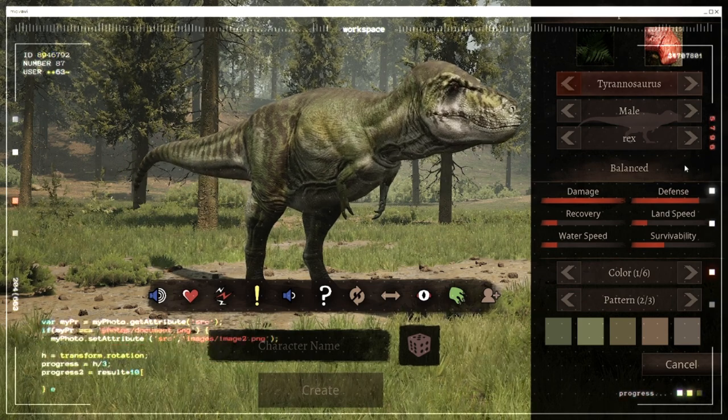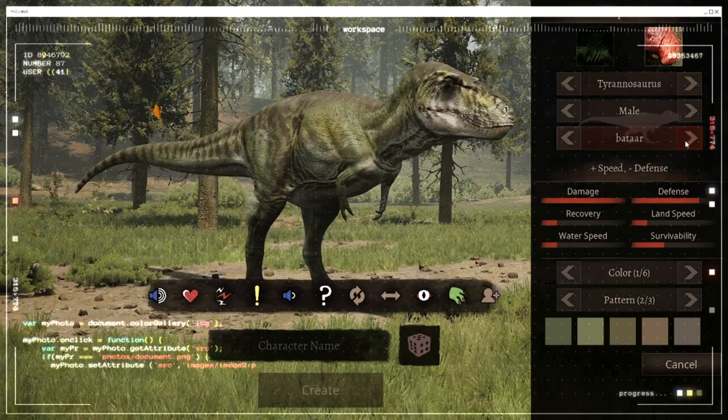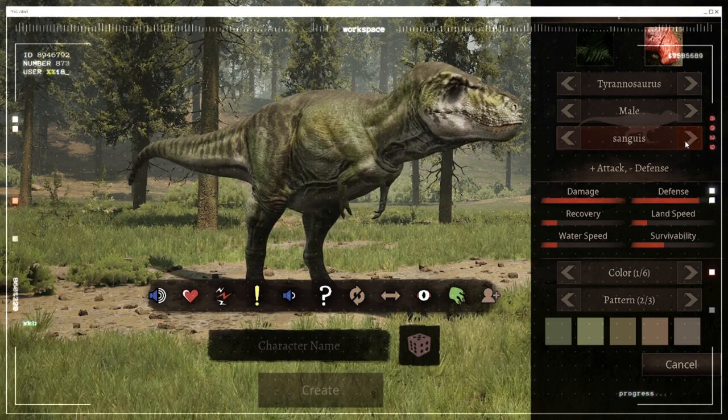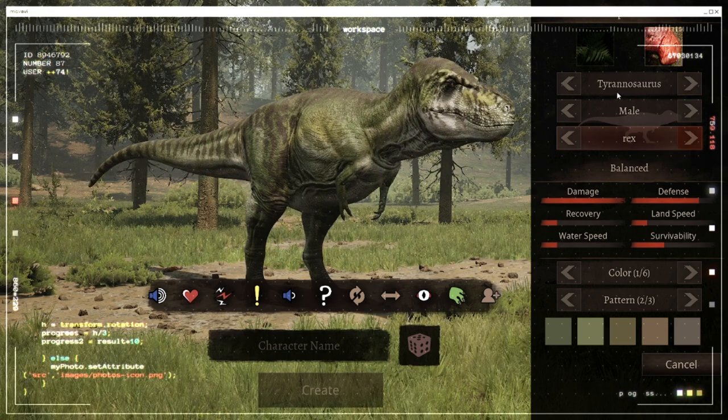Tyrannosaurus comes in different classes. We got balance, plus speed minus defense, and plus attack minus defense. But for the sake of the video, we are going to go with balance.